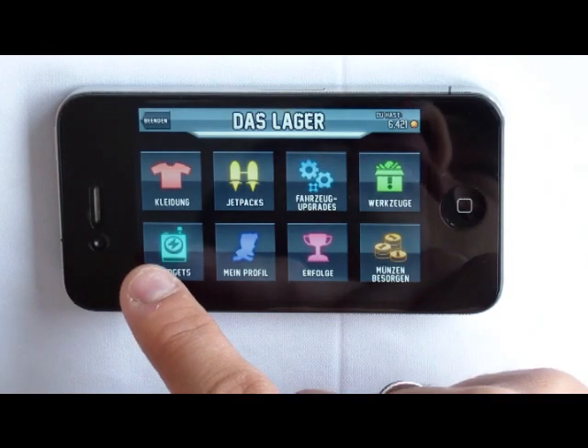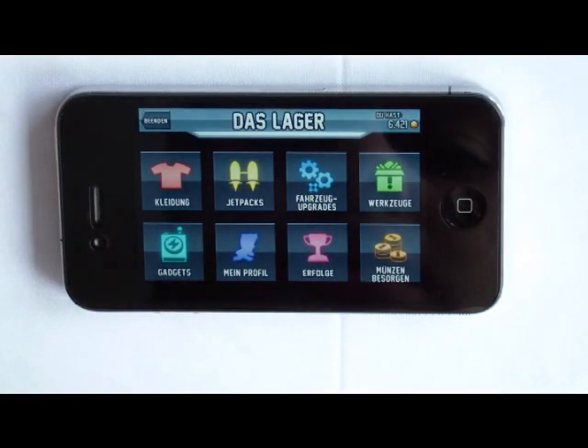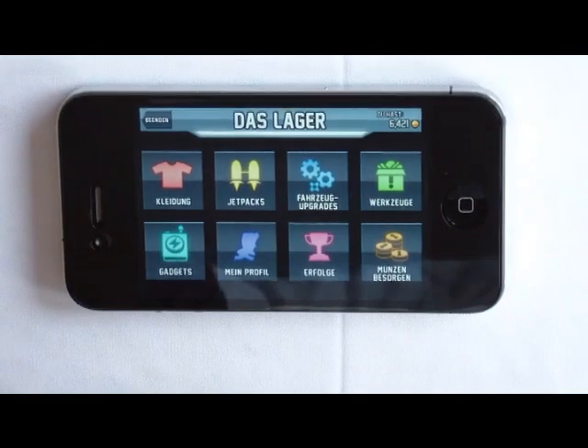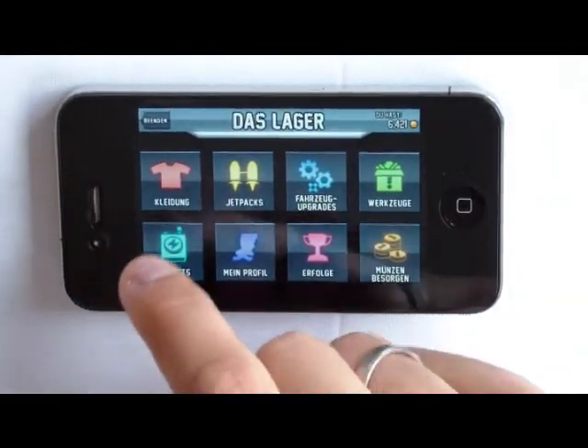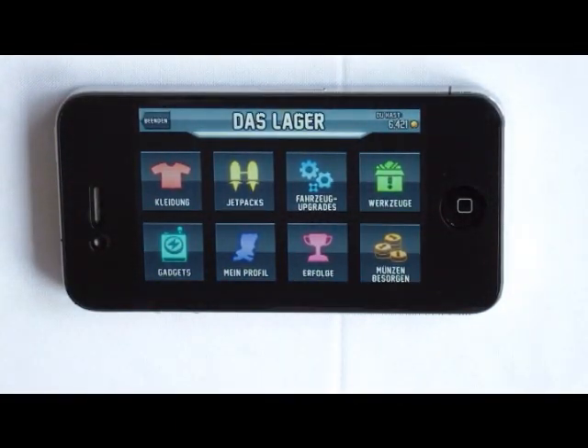The gadgets help you, for example, get an instant vehicle from the start, which is pretty cool — it's like an extra life. There's another gadget that gives you a spin coin, and so forth. There are a lot of cool things in the update, so just have a look at all the gadgets. You have to buy them anyway. Okay, that's it — see you guys!